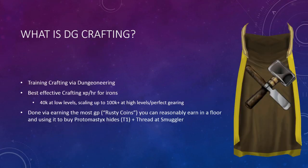So what is DG crafting? This is training crafting via dungeoneering. It is the best effective crafting XP per hour for irons. At low levels you can get around 40k an hour, and it scales up and over 100k an hour at higher levels with perfect gearing and good knowledge of dungeoneering.